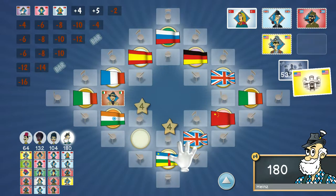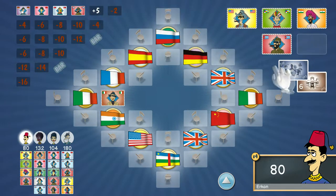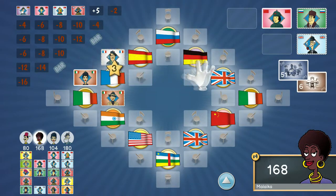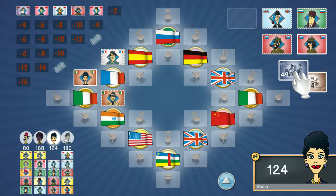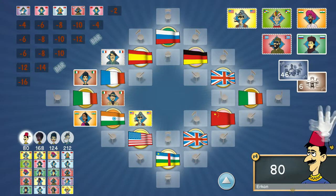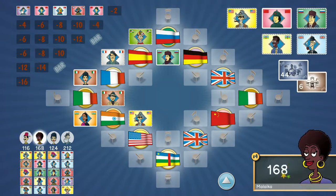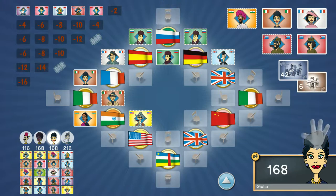For example, if you've got a woman from America and there's already a woman from America sitting at that table, you can't place her down. In that case, you use the bar shown on the top left-hand side of the screen to dump cards you can't play. You need to strategically work out which tables have already cleared, because those nationality cards won't be needed anymore — so there's real strategy to deciding which characters to place at the bar.